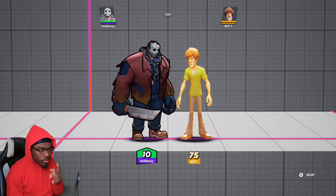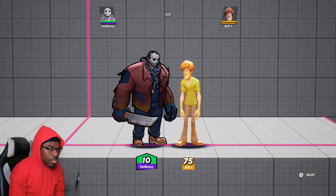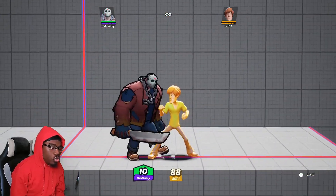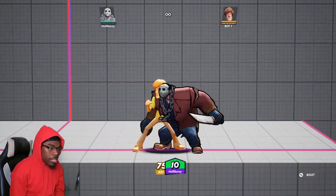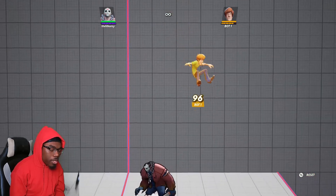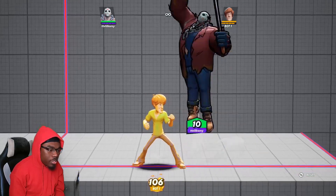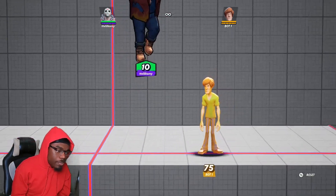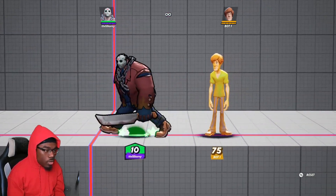The final aerial special is the up special in the air — a charged-up machete slash upward that can kill upward. This is a very strong move. You'll usually get this move after Jason's down air, because down air into up special is a true combo, and at higher percentages this is a kill combo.